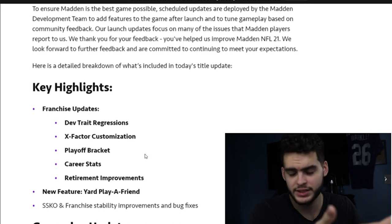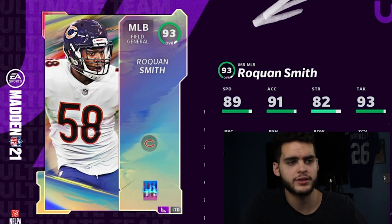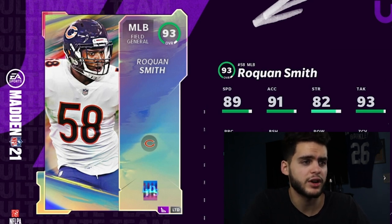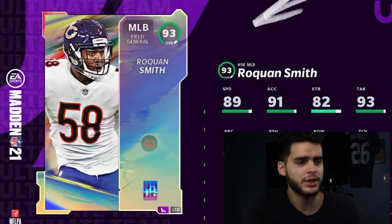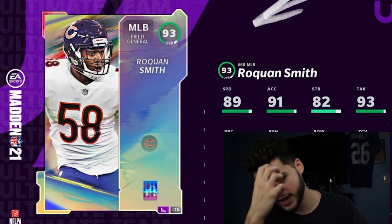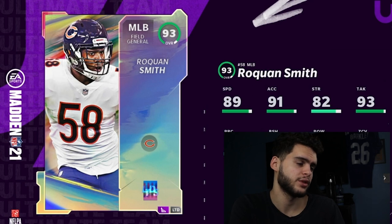Let's get into those LTDs. First we have Roquan Smith, 93 overall middle linebacker for the Chicago Bears. A lot of people don't use linebackers and prefer safeties instead, but he's still really good: 89 speed, 91 acceleration, 92 strength, 82 tackle, 90 play recognition, 80 block shed, 93 hit power, and 85 zone coverage. Once you power him up and apply Lockdown, you'll have 90 speed, 92 acceleration, 83 strength, 94 tackle, 91 play recognition, 81 block shed, 94 hit power, and 90-91 zone coverage.